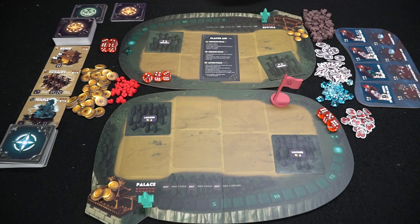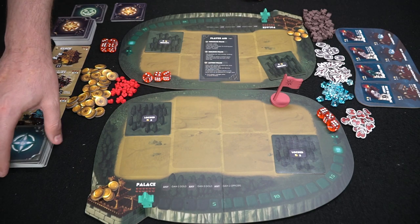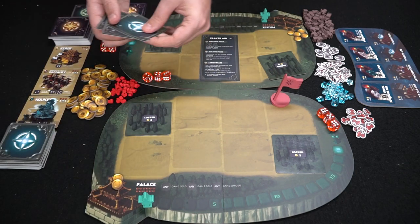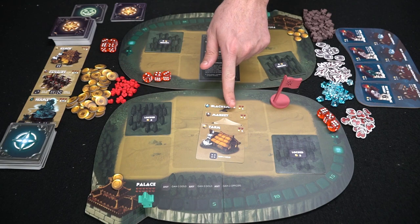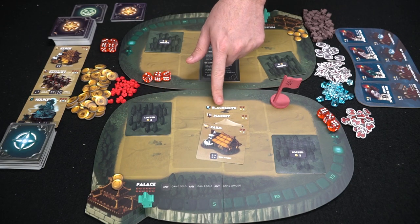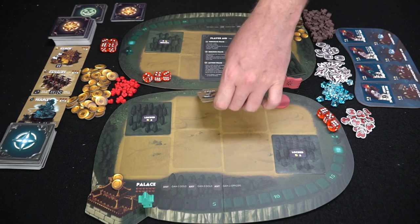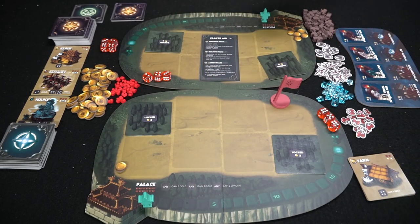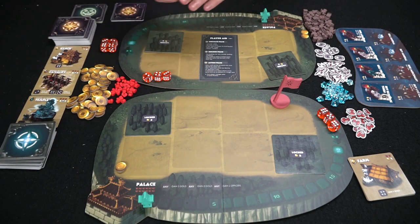Looking at the player aid, the purchasing phase: for level one it costs one gold card and for level two it costs three cards — these are the cards you'll be discarding. This player starts by purchasing, picking up one, two, and three cards. Cards like blacksmith, market, and farm have health and a cost to play onto your board, along with a name, type, and associated action. Level one cards each cost one to place, so you save extra currency for building.